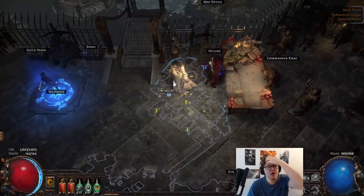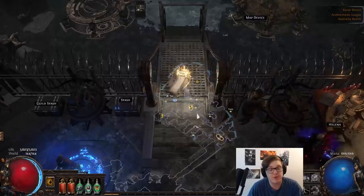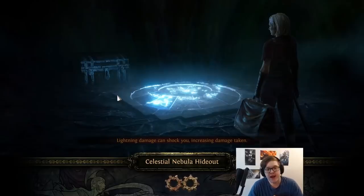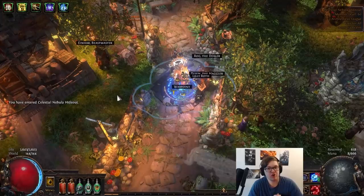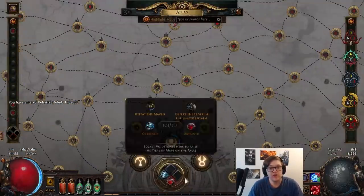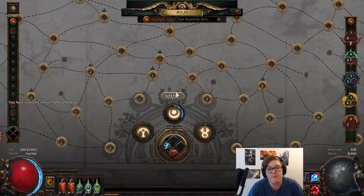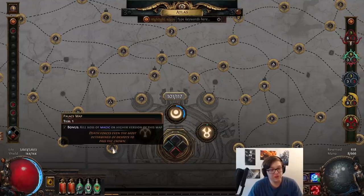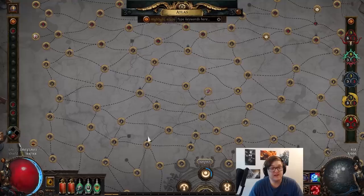Then, as usual, you get your map, you're asked to do it, and then you basically have your map device. After that, it's on to completing maps, but it's a little bit different than usual. You're no longer required to pursue the Conquerors. Instead, all you need to do is roll your way through map completion, doing the bonus objectives as you see fit. It's fairly simple — the map completions come easy, and everything is interconnected so you can work your way up the tiers.